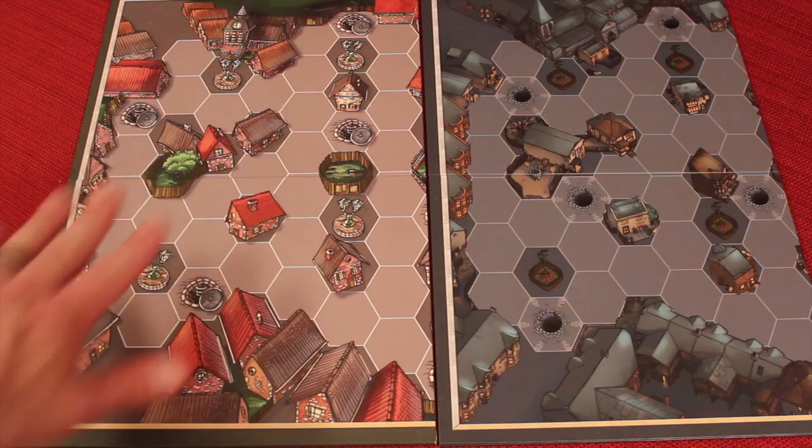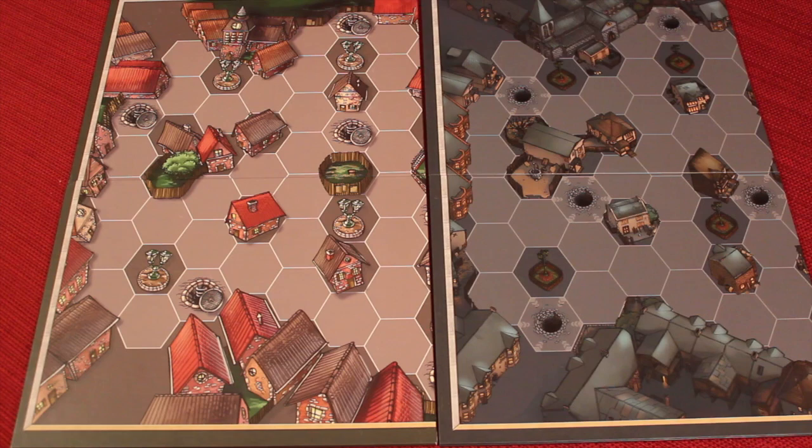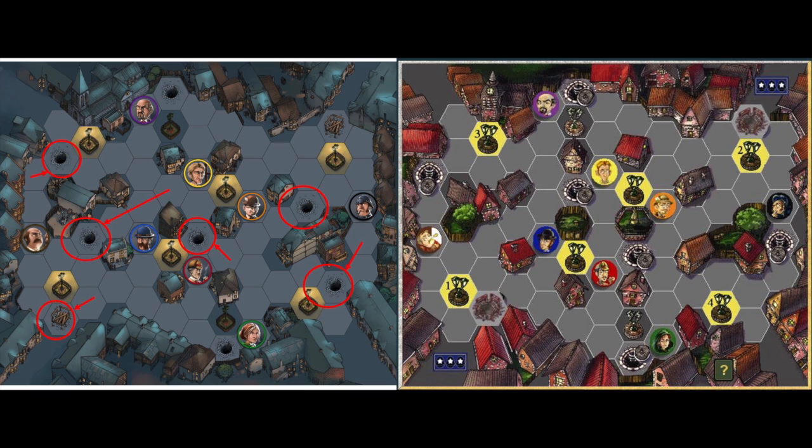The biggest difference is how the game is played and how they've changed the board. Here's a mock-up picture I made of the changes between editions, and these are huge. It might not seem like a lot, but they moved a lot of those manhole covers — some of them even just one space — but even one space really changes how the game plays and the balance of it. They even added one. So they moved a bunch and added one, and that really changes the game.